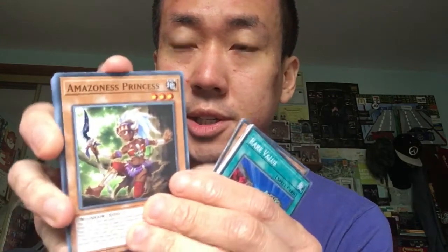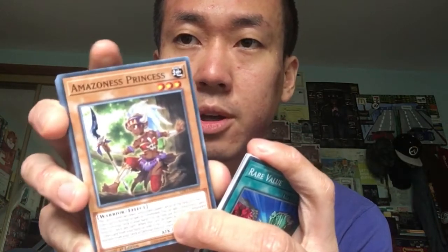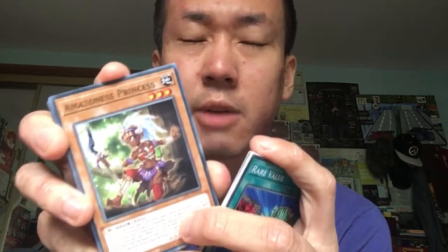Amazonas Princess — this is the first time reprinted in common as well. It used to be ultra rare or super rare, I can't remember, but this is the first time they've ever done this. I'm definitely keeping that. Oh nice — I got the Red Eyes Darkness Metal Dragon!